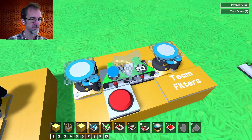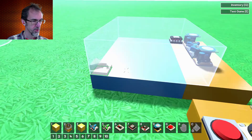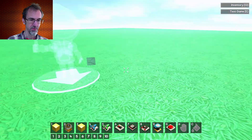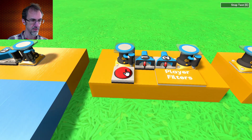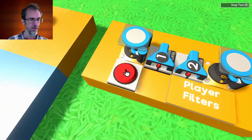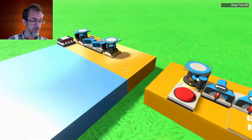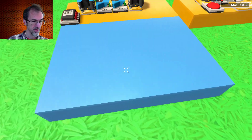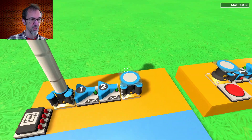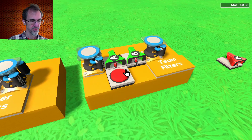Besides the object filter, we also have a team filter and a player filter. The player filter knows what player you are — I'm player one right now. If someone was playing with me, they'd spawn in as player two. When I press this button — connected to both player filters — this filter is connected to this piston and this one to that piston. When I press it, this piston goes up. If player two presses it, that piston goes up. There's also an on-stay trigger in this area connected the same way.